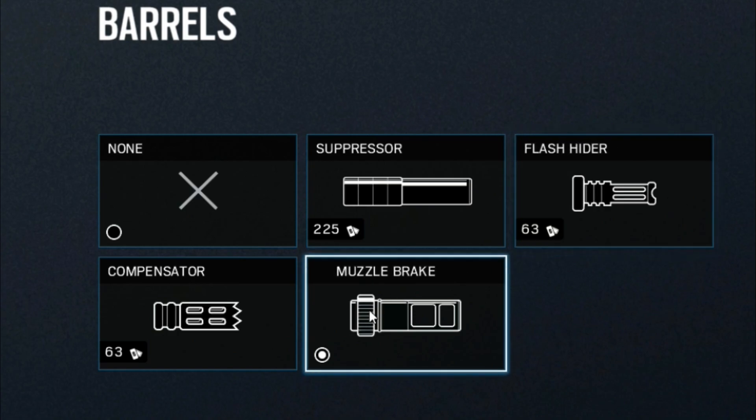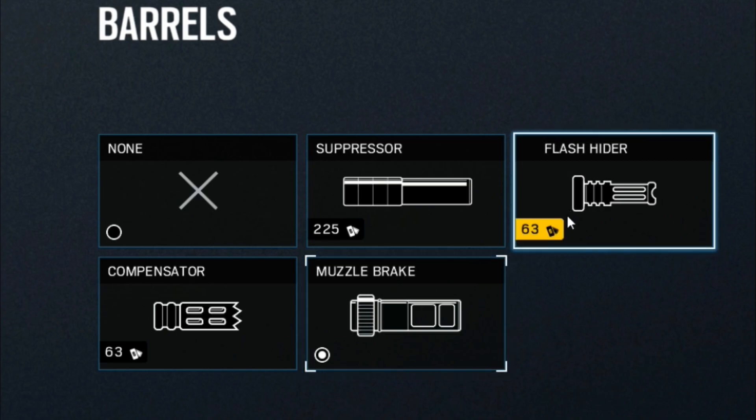First you have muzzle break, which is used for players who usually like to one-tap and are usually very accurate — players who have been playing the game probably since day one. On PC this is generally a good idea. Now for people who use flash hider, these are more of the players in the middle — they're semi-good at aiming but they usually burst fire as well.